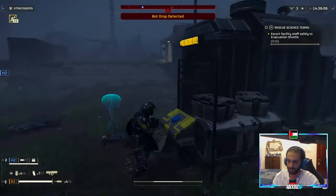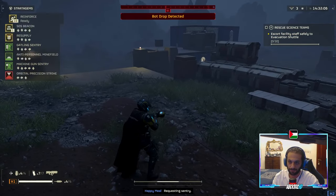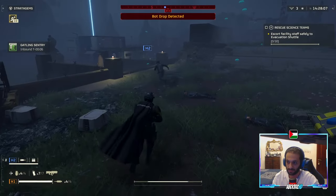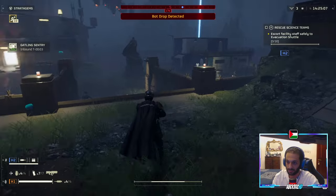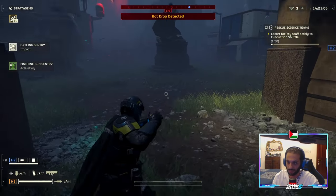So now what we want to do is start doing this. We'll wait a few seconds before calling our sentries. I'll put one here — I'm opening the doors for civilians — and I'm going to put the sentry here midway.